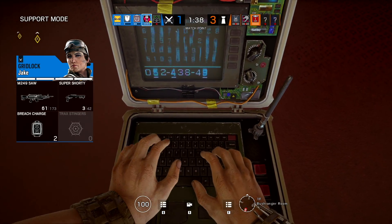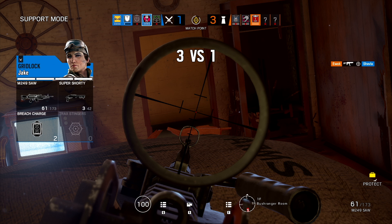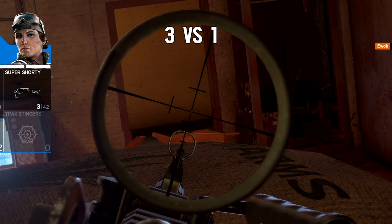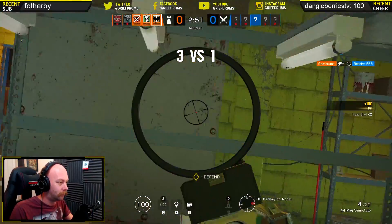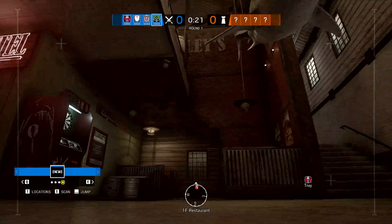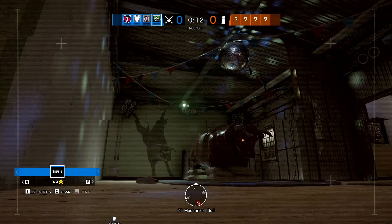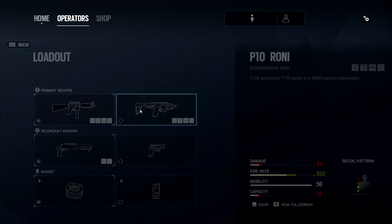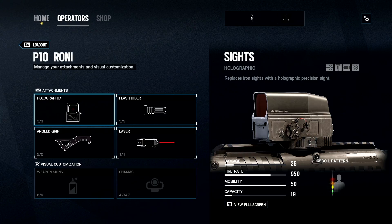Next up, and this is the biggest one for me: Gridlock has this new M249 scope, and because this is the same weapon that Capitao has, he also has this scope available to him. With this scope being so similar to Kaid and Nomad's secondary, it is pinpoint accurate — you can hold ridiculous angles with this thing and it's really powerful. There's also a new holographic available on Mozzie's SMG, and it does seem a bit strange that individual operators are getting these unique attachments, but perhaps that's to make the weapons feel more unique.